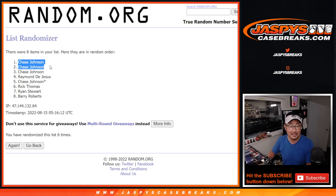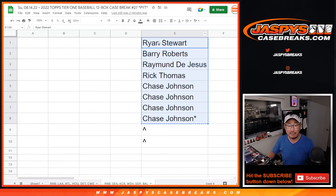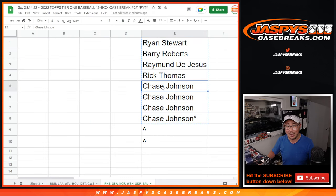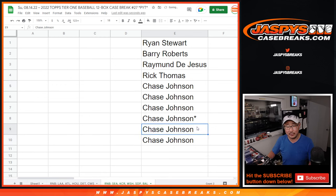Chase definitely had the odds on his side. He actually finished off the break — he was like, screw it, I'll get the last three spots. He bought one and then he got another three. And now because of your efforts, you got a buy-one-get-one situation here. So you've got a total of six spots — you have 60% of those teams.